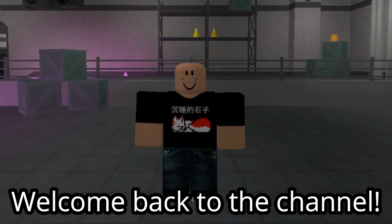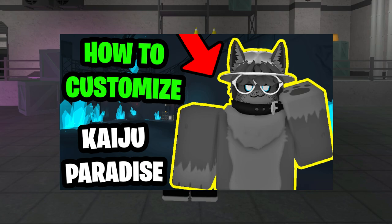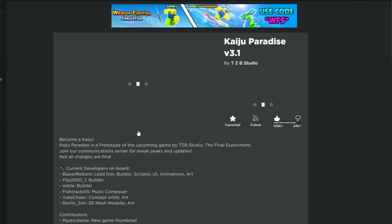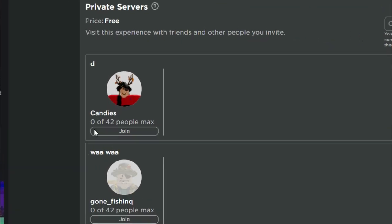Hello everyone, Starlight Ring here. Today I'll be showing you guys how to customize your character in Kaiju Paradise. First thing you'll need to do is to join a VIP server, as the only way to use these commands is in a private server.